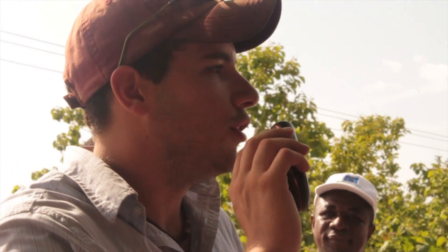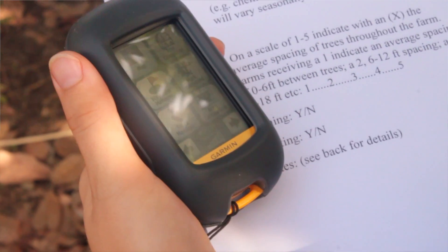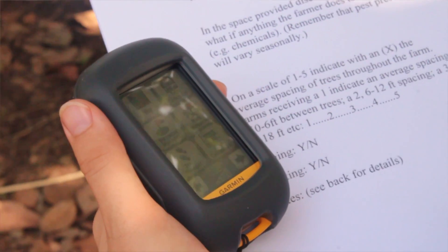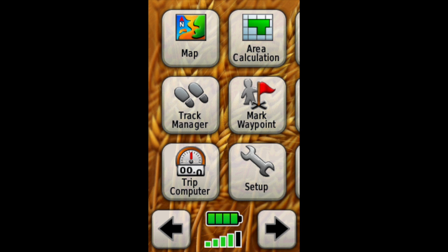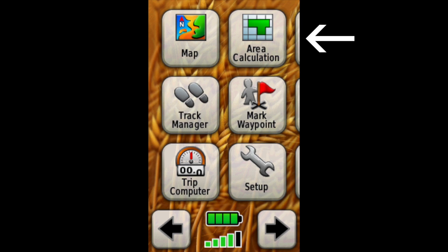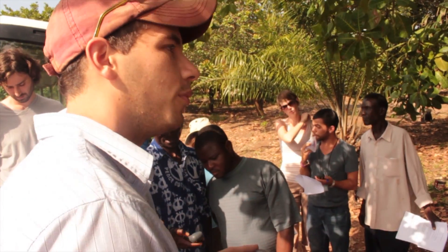So does everyone have their unit powered up? Are you on the main screen that indicates the map and also the area calculation? From the main menu you should select the area calculation, then select start.